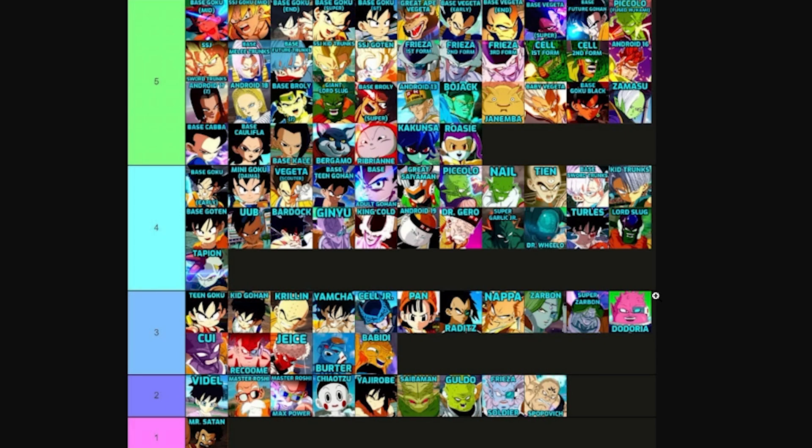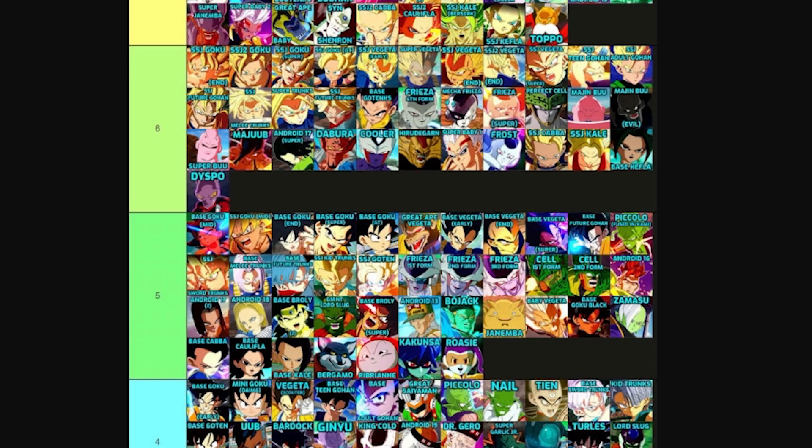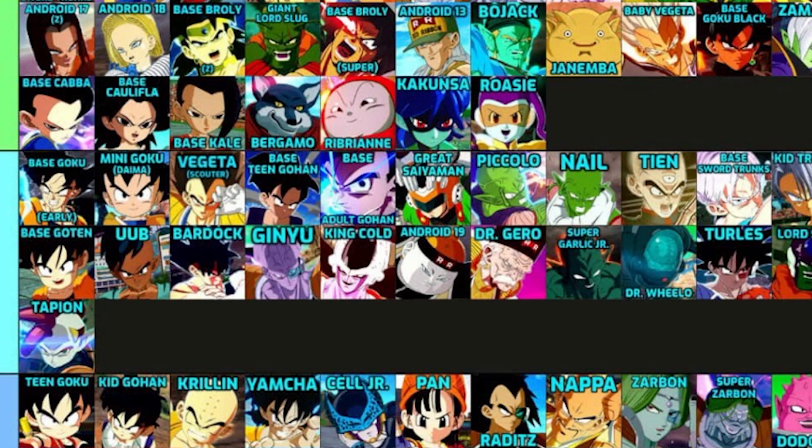So Team Whis, Goku, and Master Roshi — that adds up to 15 Dragon Points. That's what I'm thinking. I want a full setup of a team so if one man goes down I have somebody else. Maybe Whis won't carry me right away in the beginning, but eventually that team will be my main.